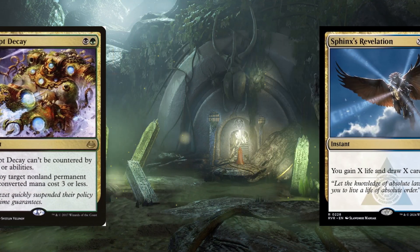As Deathrite Shaman's influence grew, so did the debate over its place in the game. Critics argued that it stifled deck diversity and homogenized gameplay, leading to predictable and less varied matches. A turning point came when it was banned from Modern and Legacy — a decision that shocked the community. The ban reflected the card's overwhelming power and the need to preserve the health and diversity of the game's competitive formats.